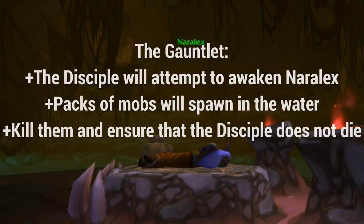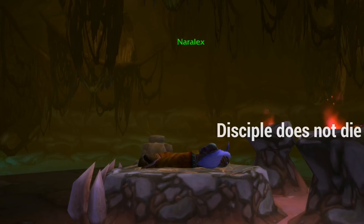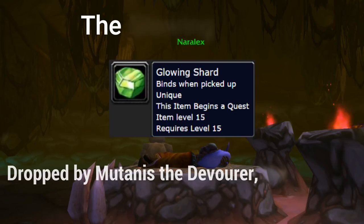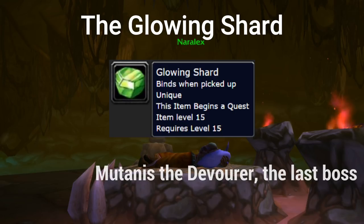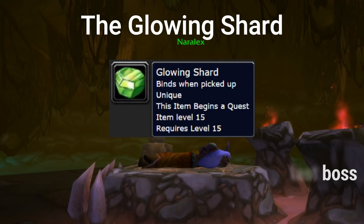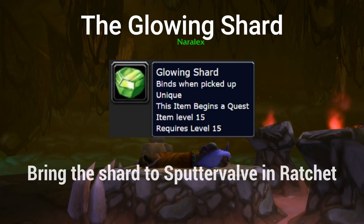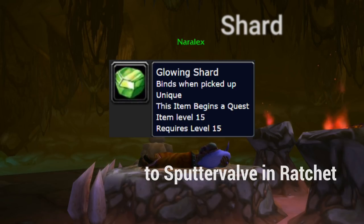If he dies, you'll have to reset the dungeon and try again. The last mob to spawn is Mutinist the Devourer — a big, white, nasty murloc. If you manage to kill him, he will drop the Glowing Shard. Everyone can pick it up and it will begin a quest. When you read the quest text, it mentions that you need to go to Ratchet and find Spudder Valve, who is located near the Flight Master. You can either hearth back or fly to Ratchet.